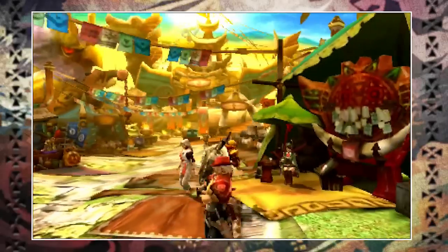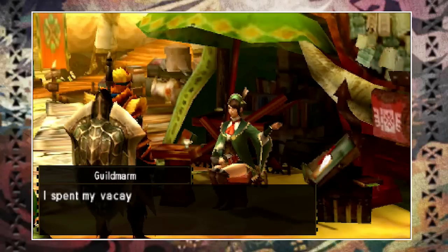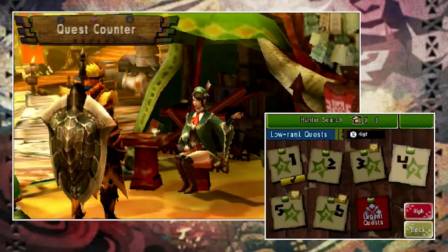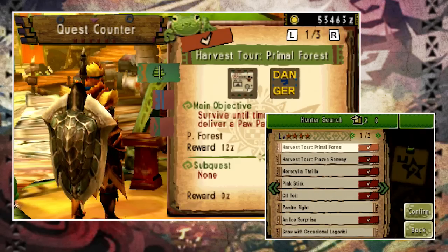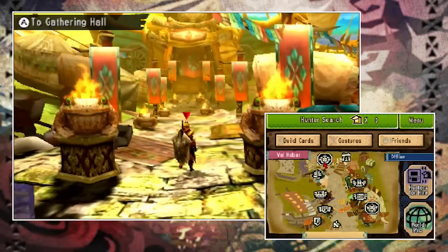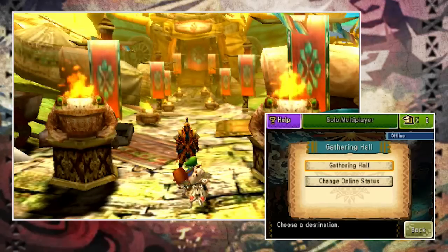If you're new to Monster Hunter, your first experience of hunting will have been offline through caravan quests — you speak to the guild mom, she has a list of quests, you embark on them and repeat the cycle. But what I want to talk about instead is online, and to do this we need to head over to the gathering hall. If you're in the first village you can walk to the back and enter it, or bring up your map and select the icon to go directly to the gathering hall.